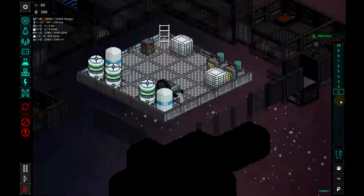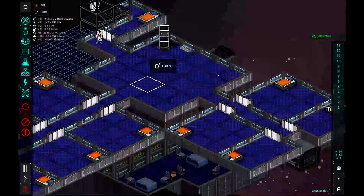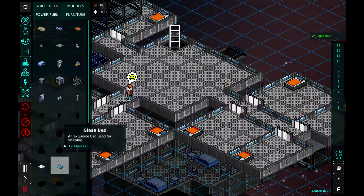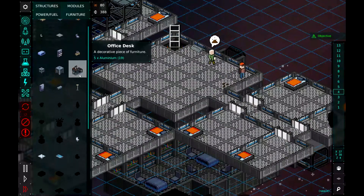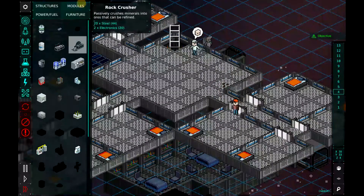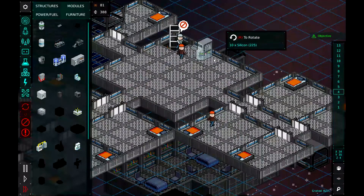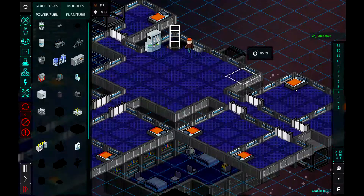Do we have a medicine cabinet? No. Let's put a medicine cabinet up here. Glass bed, glass chair — where's that medicine cabinet at? Is it under modules? Yeah. We got plenty of stuff for it. Let's just put it right there, so if we need to heal people, we can heal our meeples.